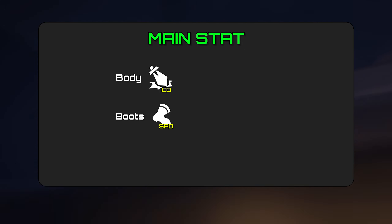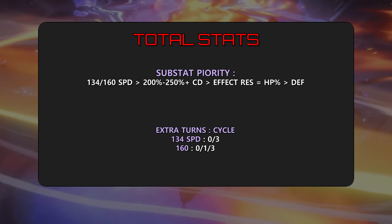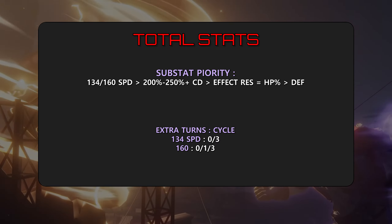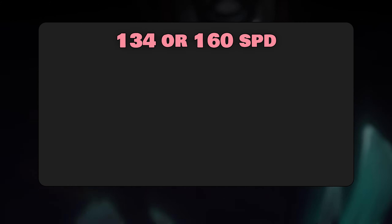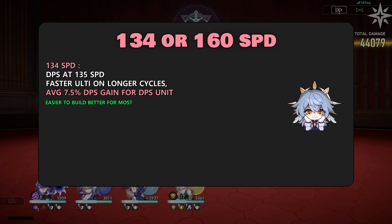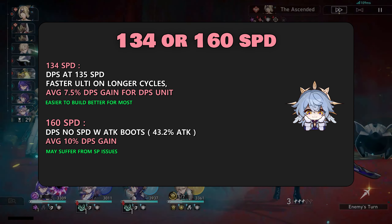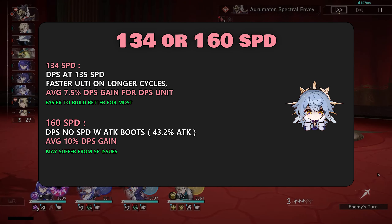Building Sunday: body — crit damage; boots — speed only. For total stats, aim for either 134 or 160 speed, and as much crit damage as possible with 200% crit damage at minimum. Some defensive stat is fine if you like, though it's honestly not needed if you have limited 5-star sustain units. Should players run 134 or 160 speed? This is based on preference, but 134 speed is overall better. If players are going hyperspeed, you must have at least his signature LC or Bronya's Light Cone due to skill point issues, unless your DPS unit isn't that skill point heavy, like Jing Liu.